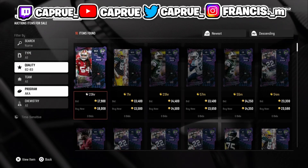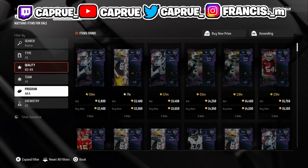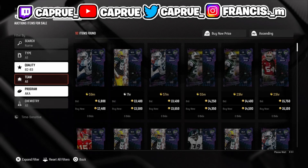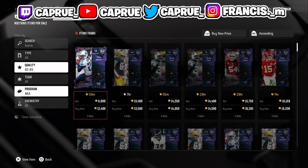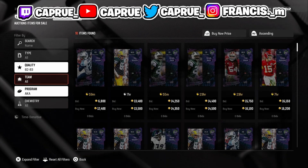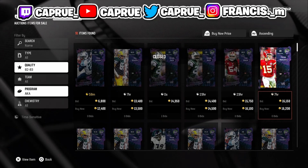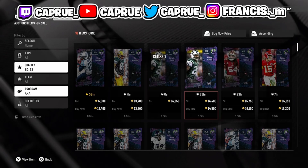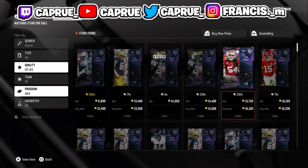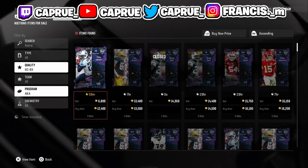A lot of people are ripping these packs, so what you want to do is find which overalls are being posted the most. The 82s are guaranteed out of these packs, so you'd think they're flying out the most. People sometimes don't care to sell these, so they'll post them for 10K, 9K, 8K — and you guys can just flip them for 14K. If you want to sell at max price, you can probably pull these 82s off for around 16,000 coins. So even buying at 12K and flipping for 16K is not bad at all.